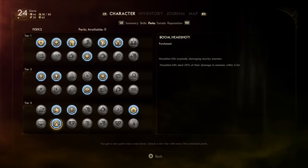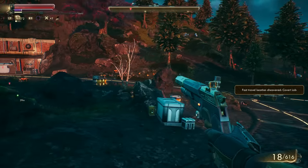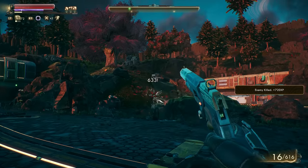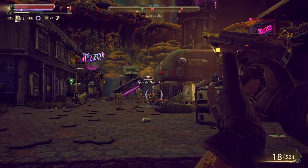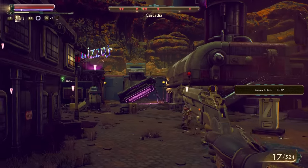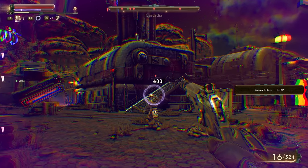This build can take advantage of quite a few perks, so flaws may be a decent idea. I found that for this build, taking weakness flaws worked out well because the playstyle was all about avoiding bullets, killing quick, and getting health back — so I took the plasma and shock weakness flaws for some extra benefits earlier on.